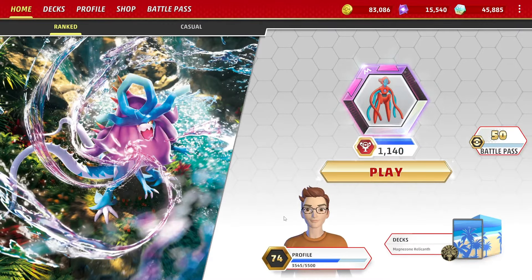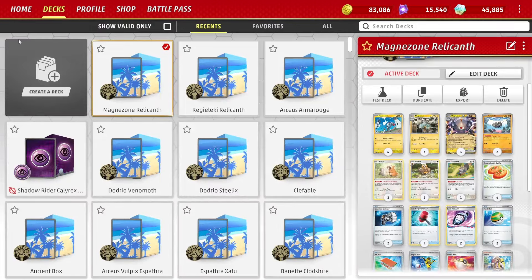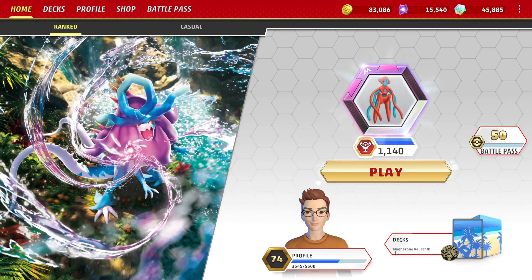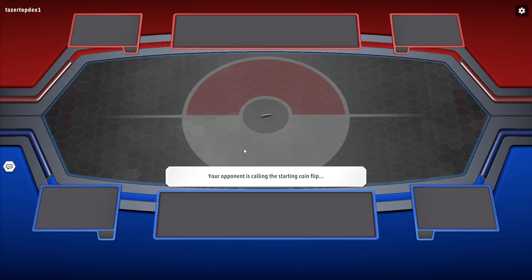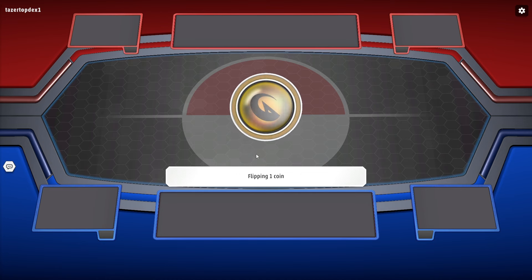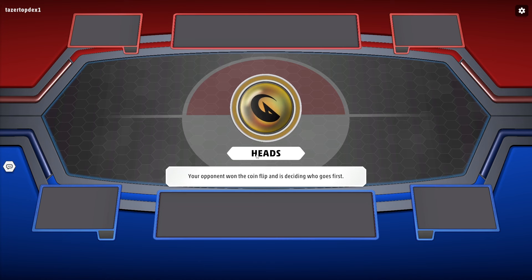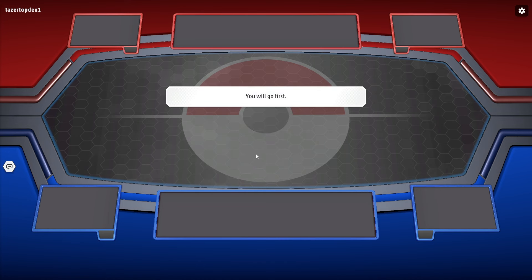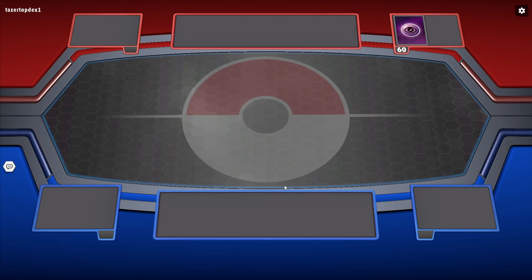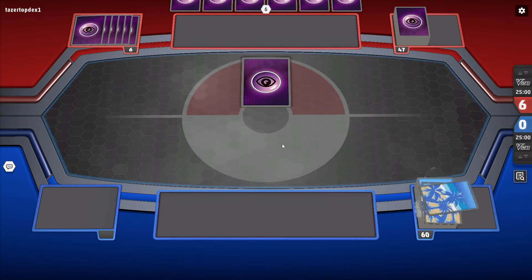Doesn't feel great flipping that many coins playing Crushing Hammer, but effective and fun in its own way. Next game - hopefully it's not another Ancient Box. I've been seeing a ton of Ancient Box today and that is a rough matchup. Either Future Hands or Ancient Box has been tough - because they play Awakening Drum as well as Professor Sada's Vitality, they just have a ton of energy coming out of the discard pile back into play. And with their tool, I can't necessarily one-shot them.